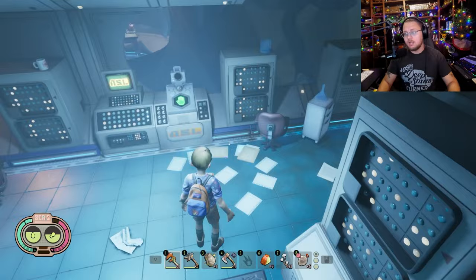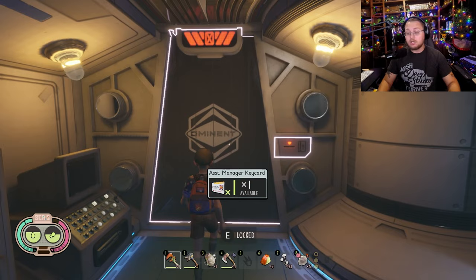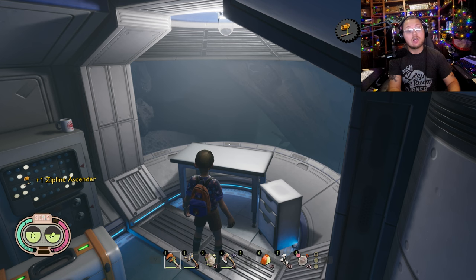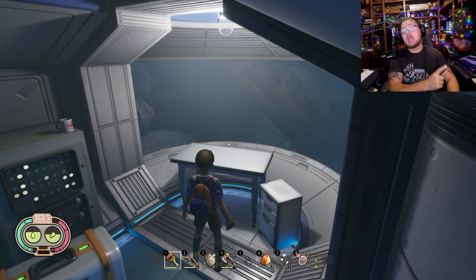Run right down over here into this room where Burgle normally hangs out — there he is, how you doing Burgle. To the left of the hand scanner you'll see this large door right here. You're going to use the assistant manager key card to unlock this, and inside of here you will see the zip line ascender. Pick that up and you will automatically have it for the rest of your gameplay.